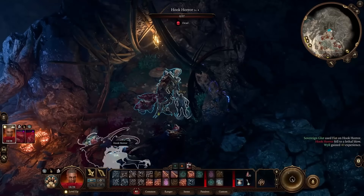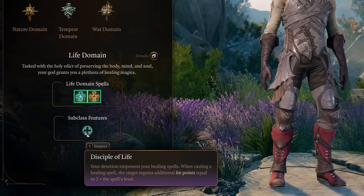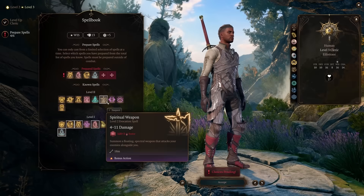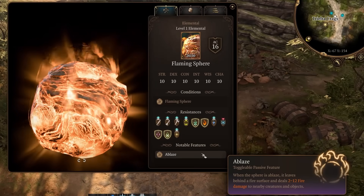Since we're going to be running around with Glut, we don't really need the bear. So at level 4, we respec over to Cleric for more heals with the Life domain. Sanctuary — the best defensive spell in the game — can also be picked up here, alongside Spiritual Weapon, a pretty decent summon. The last level goes into Wizard, which lets us learn the Flaming Sphere spell.